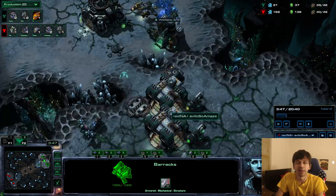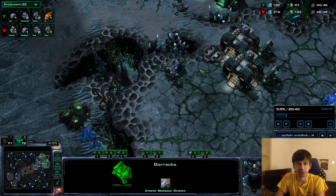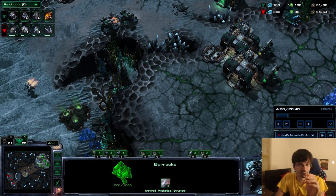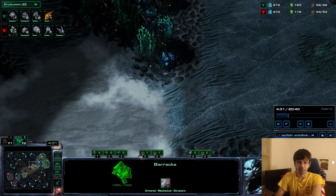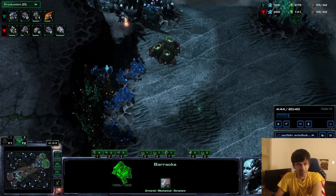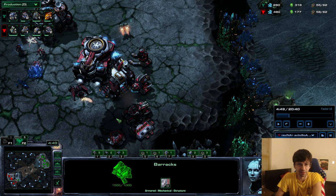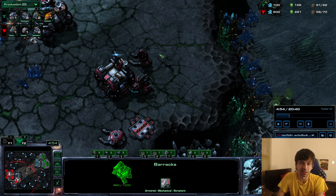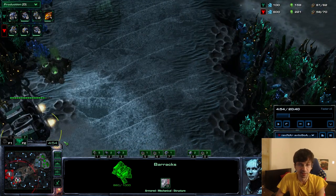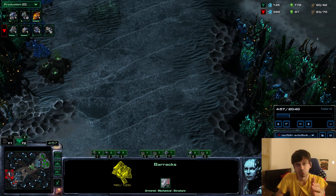The main setup is two factories, three gas, constant SCV production, constant depot production. You float your barracks across the map for vision. The whole point of this opener is to pick off units with the cyclones and build an offensive sensor tower so we don't have to scan 800 times. I designed this build - I think I'm probably the only Terran player on NA that does this.